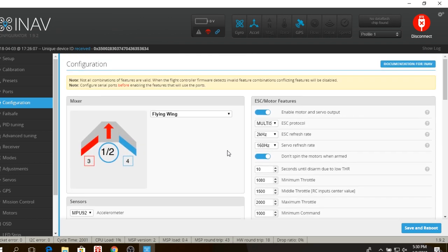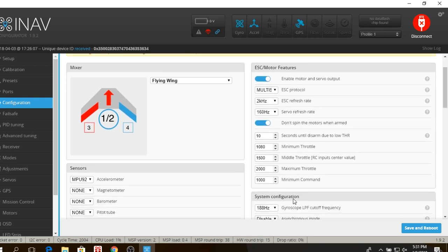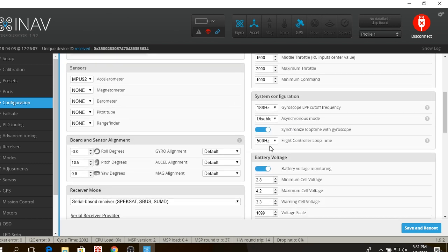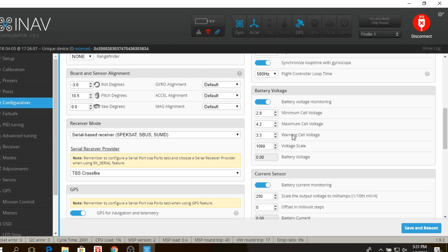GPS is easy — you just turn it on and U-Blox auto-detects; that's all good. For ESCs, depending on what kind you're using, I'm using more of a multirotor-type ESC running Multishot. The refresh rate depends on your ESC — I've tried playing around with it. Servos: most servos these days are pretty fast, so 160 Hz seems to work better than the default. You also have to click 'Enable Motor Output' to get things working, so make sure you turn that on. I don't like my motor spinning as soon as I arm, so I've gone in and calibrated my min throttle.